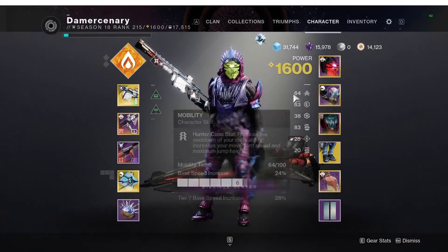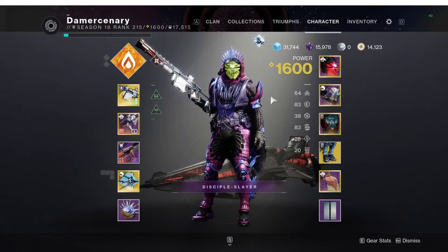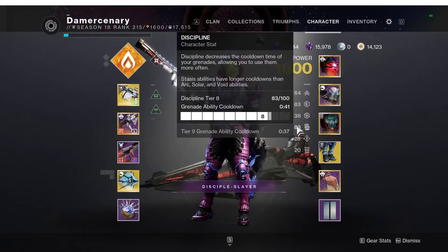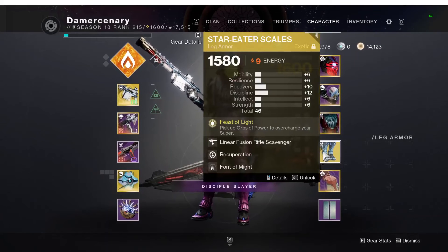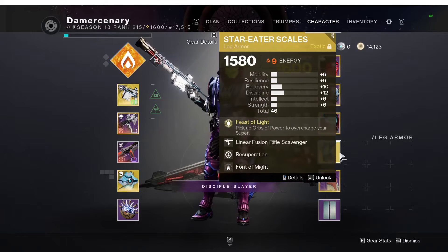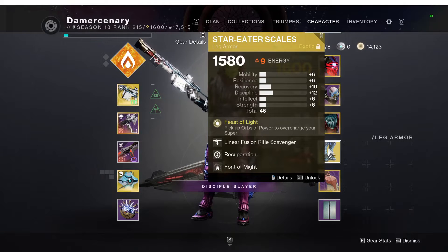Stat split-wise, you're going to want high Resilience, high Discipline, good Mobility, and good Intellect. I have a Fish Boots pulled from Collections because I didn't have one in my vault — I guess I deleted mine. Which is why I'm grinding GMs this season, just for good Star-Eaters.